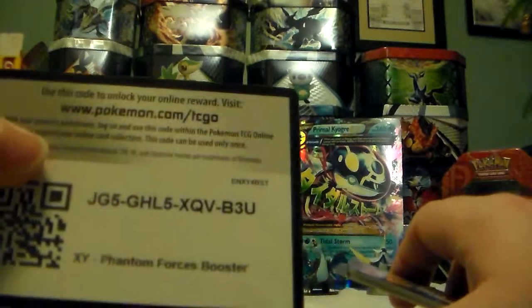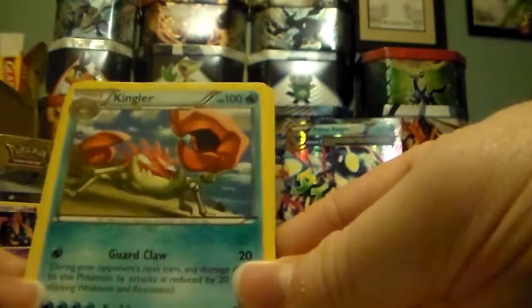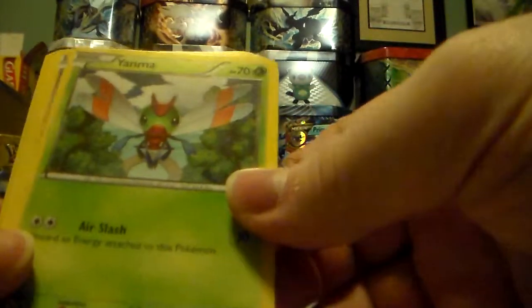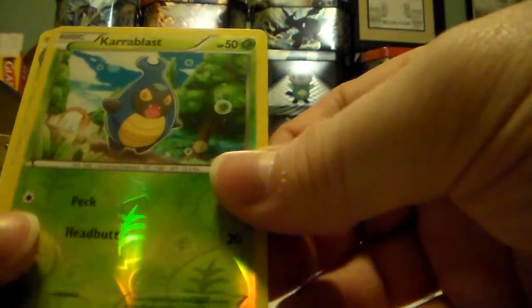And now for our final pack. Still hoping for an EX. Here's the code. Got Kingler, Double Colorless Energy, Slugma, Glaiger, Joltik, Yanma, Gulpin, Spearow, Karrablast, and then Yveltal as well.